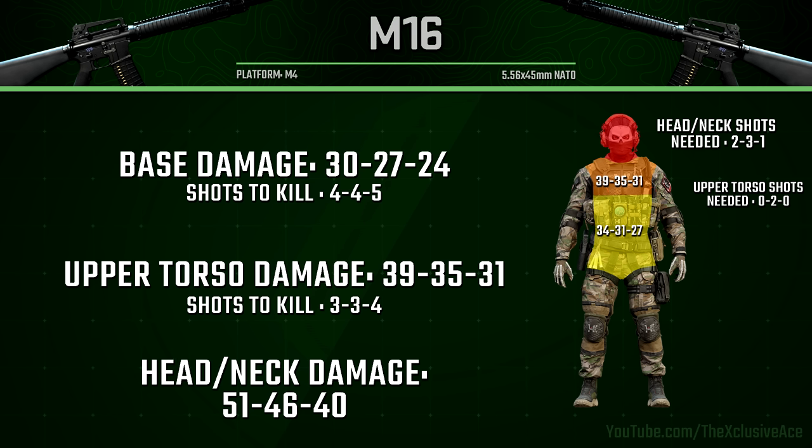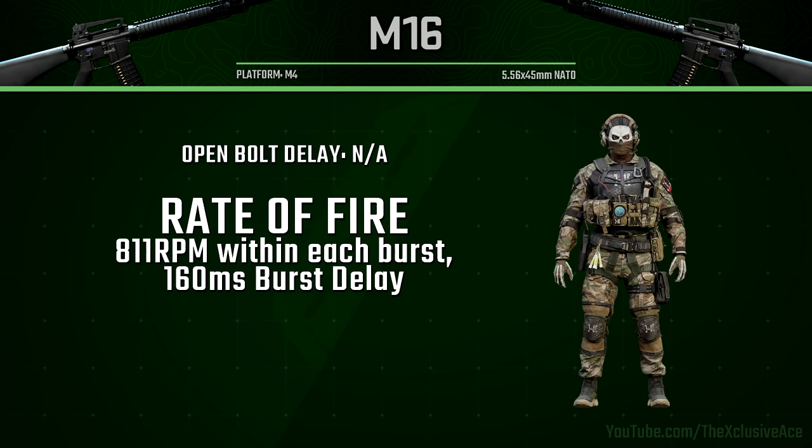As for the medium damage range, this is where it becomes a whole lot less forgiving. You have to hit upper torso, neck, or headshots to get a one-burst kill. Beyond that it's going to take at least two bursts to kill, unless you somehow manage to get all bullets in the headshot multiplier zone — but that's not going to happen with how much recoil this gun has.